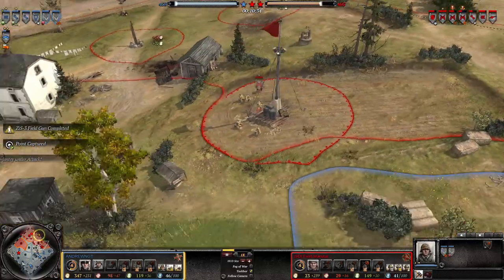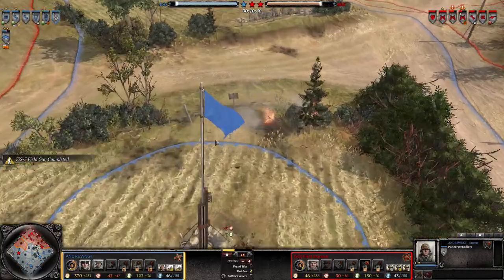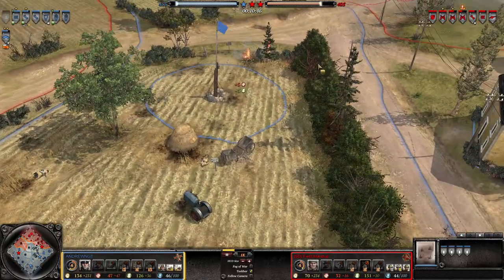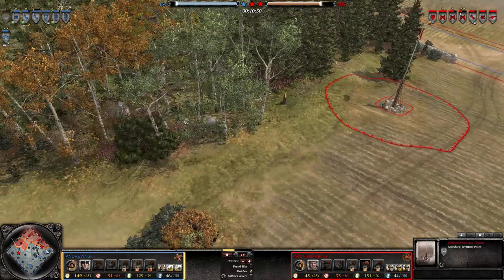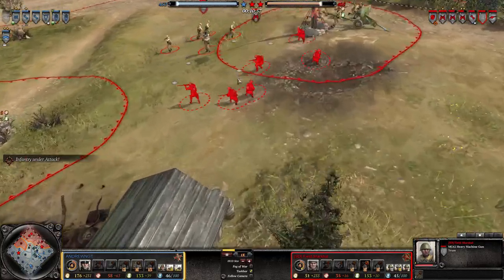My opponent has two Panzergrenadier squads and is definitely moving with some heavy infantry. Here we see an S-mine minefield placed on this key position, covering this whole section. I only hold one point - my enemy holds everything. I'm sending in my MG42 now.